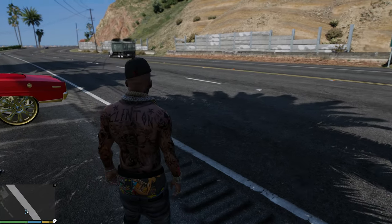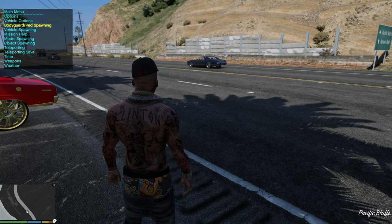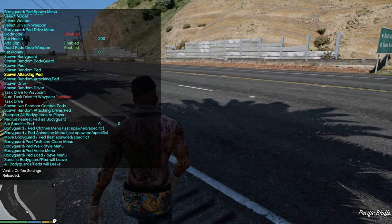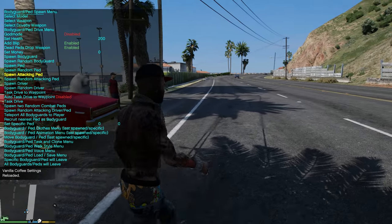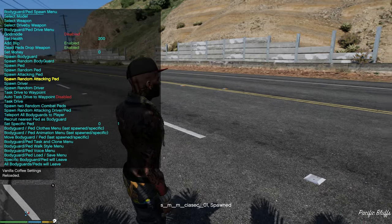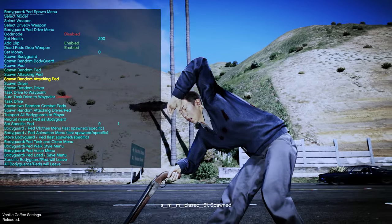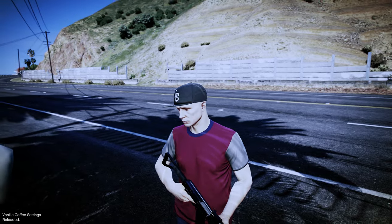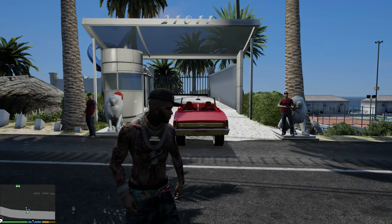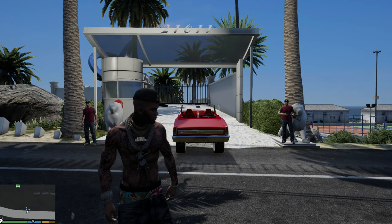Let me go ahead and show a quick example that my guards are armed. Let's go ahead and spawn in some attacking peds. I'm going to stand right here, spawn the ped in, and look — the ped just got shot up by my bodyguards. That is my bodyguard armed to the T. And as you can see, after they shoot and kill whatever threat, they will go back to their post. I love it.